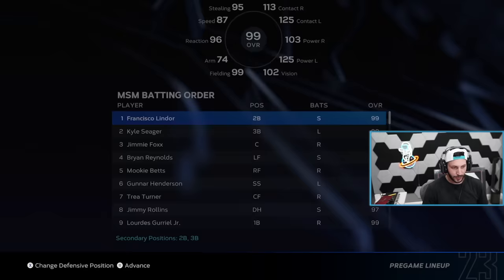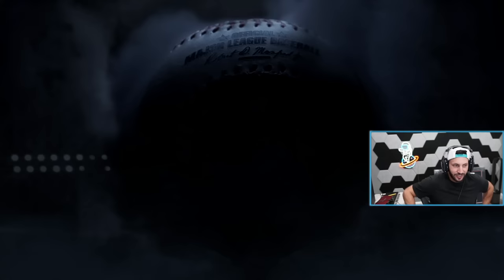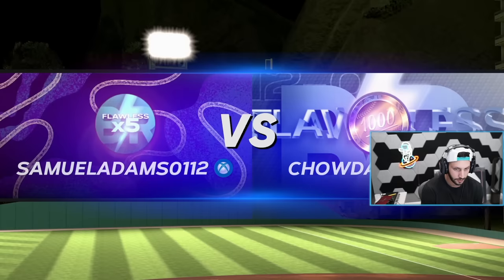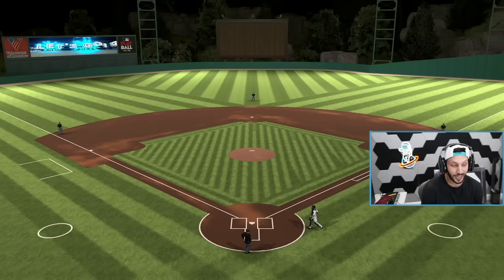Alright, Kluber - we got Kluber on the mound. We're using the same team. We are actually 10 points away from World Series, so this is going to be our World Series game. I feel like it is on Legend as well - I'd be pretty shocked if this game is not on Legend. Alright, he's a good player - 299 wins and 138 losses. Yeah, this game is going to be tough.